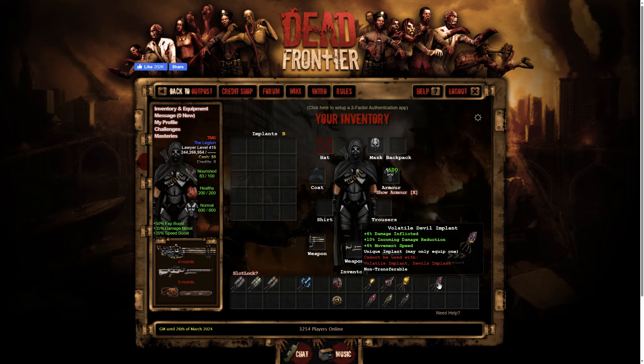The last one just got an update today — Volatile Devil implant: six percent damage inflicted, used to be five. Ten percent incoming damage reduction stayed the same, and six percent movement speed, used to be five as well. So we got a nice buff today. That's pretty much all the implants with this update — it's a lot. I'll see you guys in the next one, later.